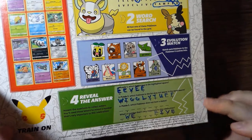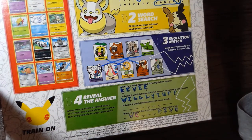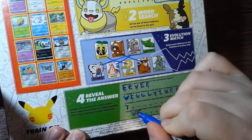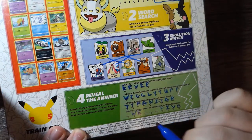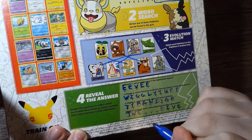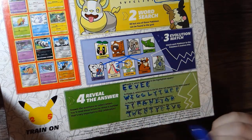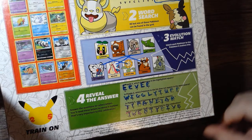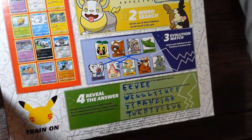And Puzzle 3 is an evolution match — we just match all of these to their evolutions. It's really easy if you know anything about Pokémon. Which one doesn't have a match? It's Tyranitar. What's the number that's very important to the celebration? 25 — because it's the 25th anniversary of Pokémon. That's about it for this video. We opened the cards and did the back of the cereal box. Thanks for watching.